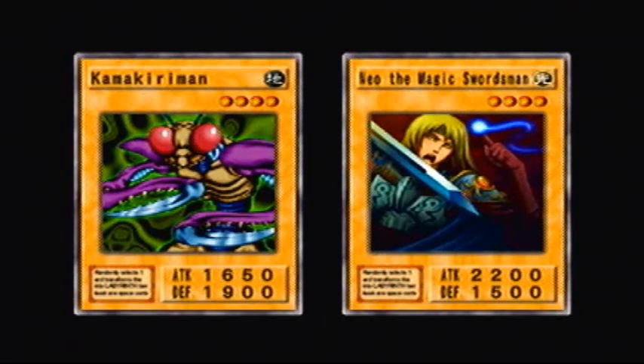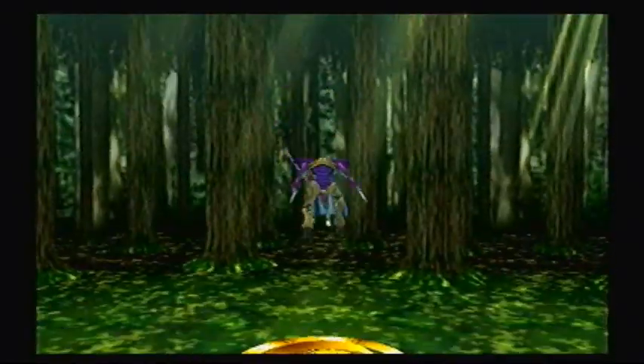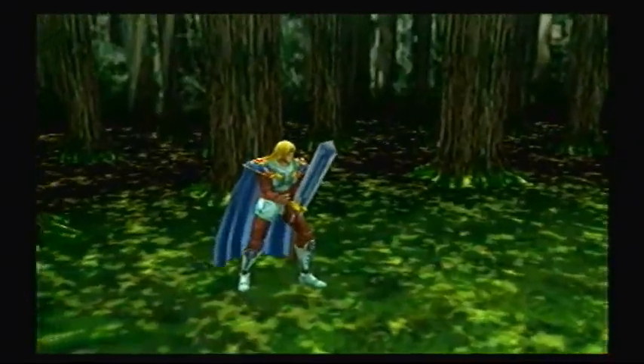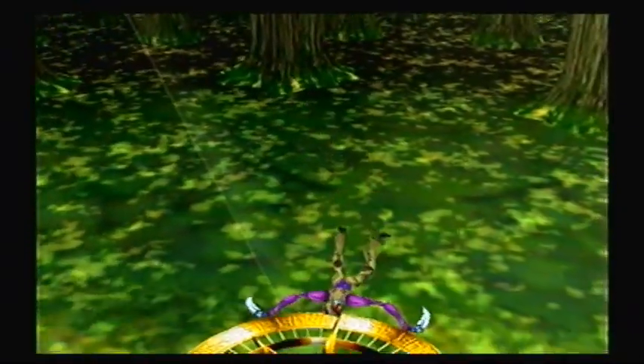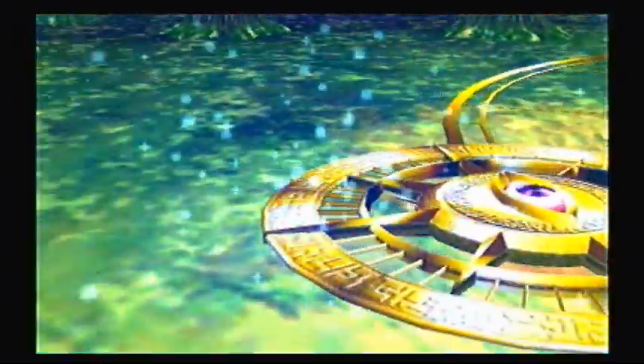Oh, Kamakiri Man only has 1650. Remember, any monsters that have a type advantage gain 500 attack and defense points, and they can move two spaces if they were flipped face-up. If they're face-down, they still only go one space but they still get the point bonus. Because my attack points were higher, I'm able to counter. Each monster gets its own attack animation, which is pretty awesome — they put a lot of detail into over hundreds of monsters. You can probably press buttons to skip it if you don't want to see it all.